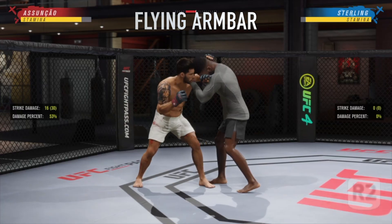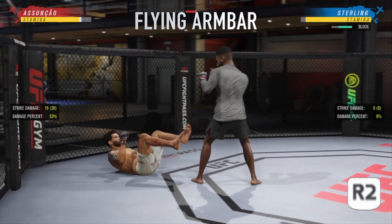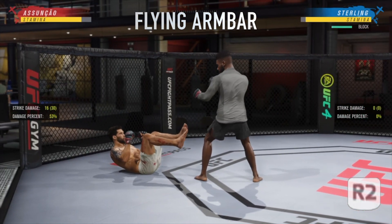Blocking this is also very simple — it's the same as before. You just need to hold R2, and if you hold R2 then when your opponent goes for the flying arm bar you'll just push them off you.